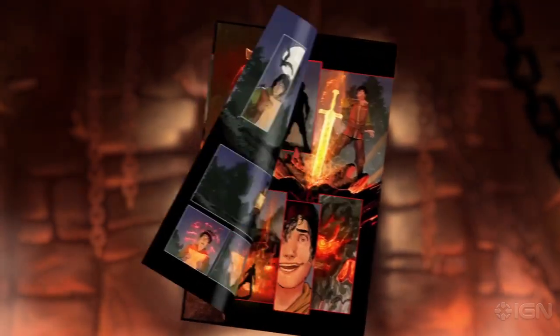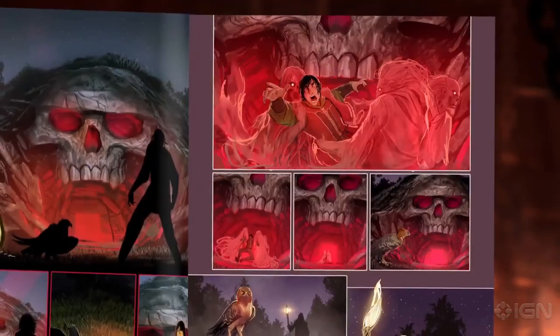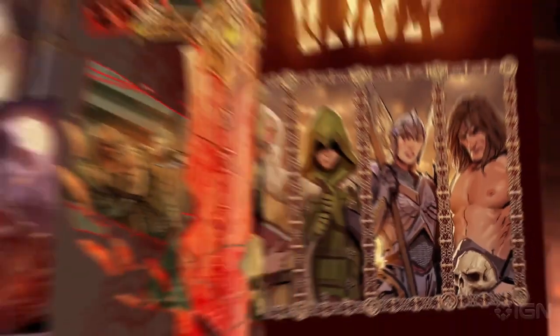In the backstory of Gauntlet, a young wizard named Morak conjures the Gauntlet seeking glory. He is instead trapped within its depths. Using wizardry, he calls on heroes and convinces them to enter the Gauntlet and set him free.